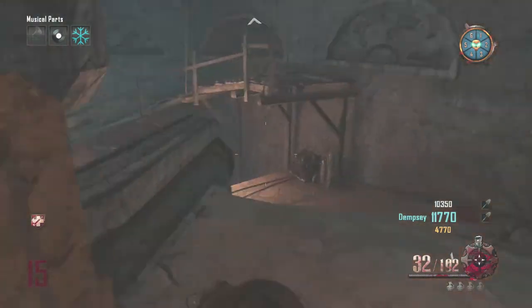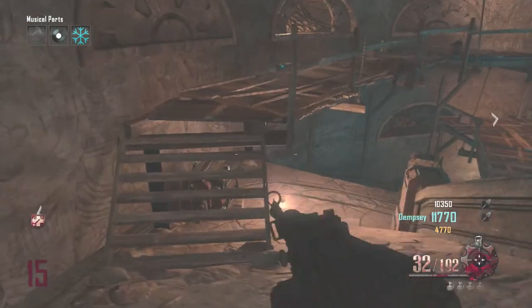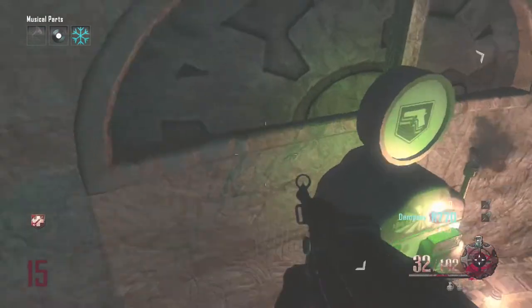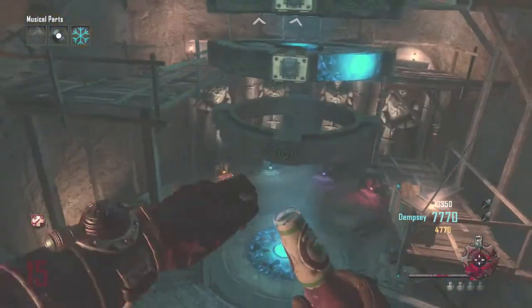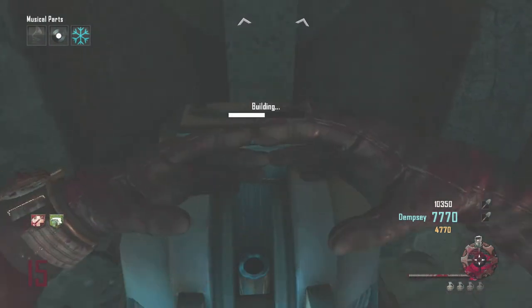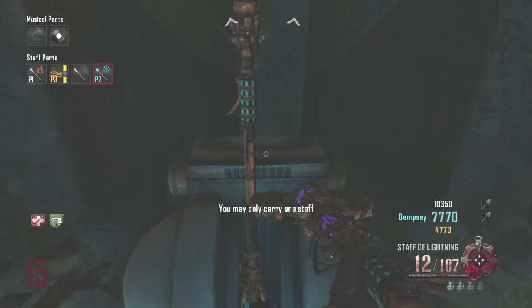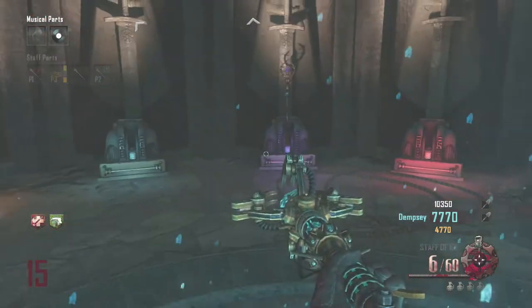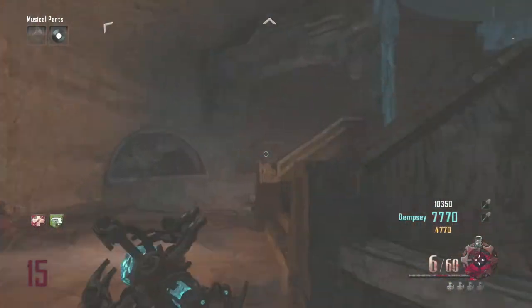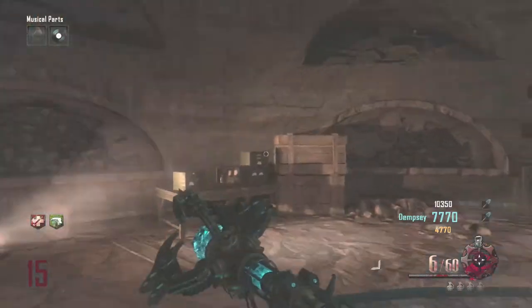Now we head over to the middle section. I just teleported there — I'm buying the mule kick perk, though at this point I thought you could wield two staffs — nope, you can only wield one. We get the ice staff! Now we have to do the upgrade challenges, so we're heading to the crazy place. Note that it's round 15.